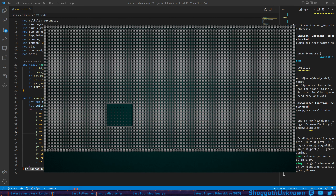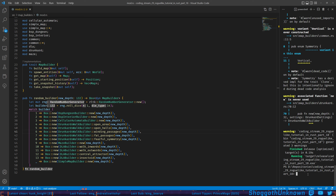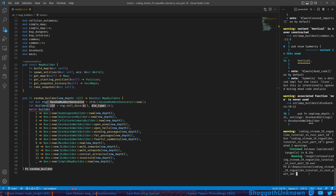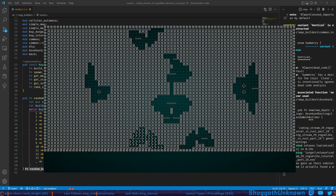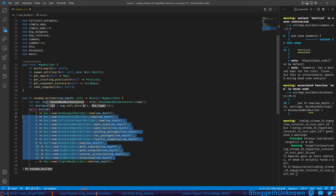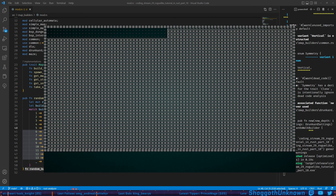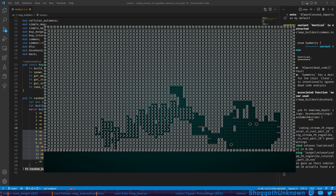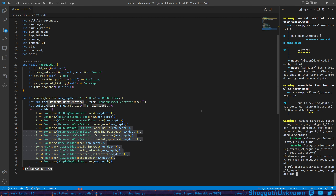We can keep running it and we get different things. It's getting harder to test without explicitly removing the randomness — cellular automata, yeah that was a fun one though. All right, that's good enough, see some of the examples here.